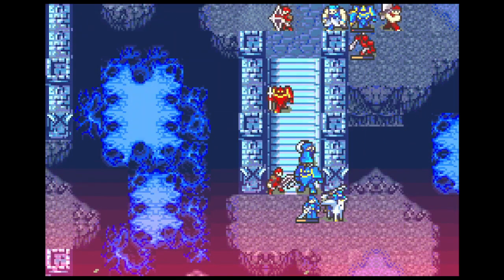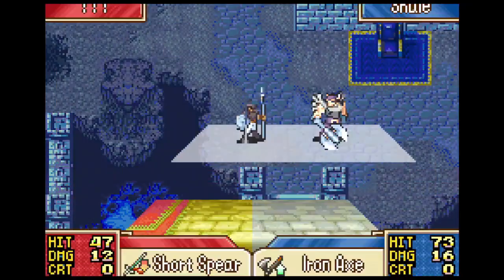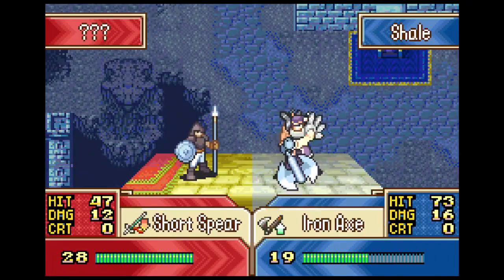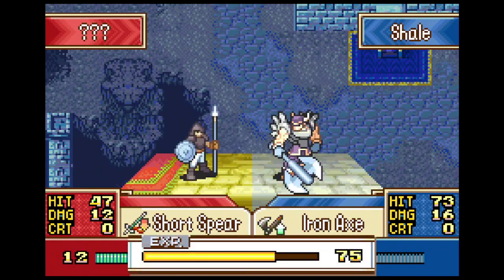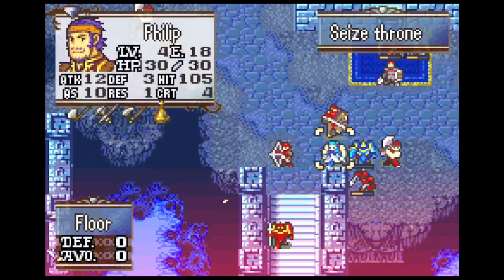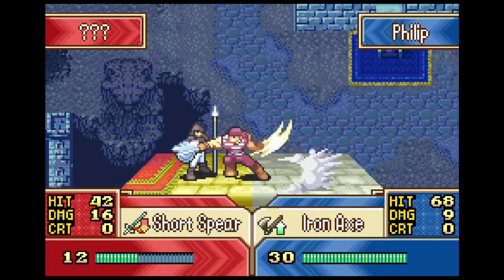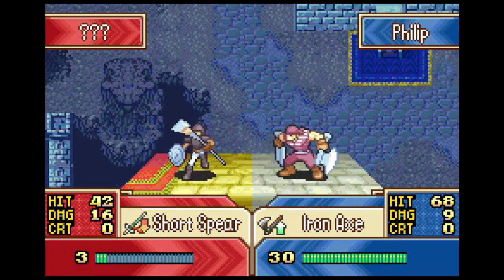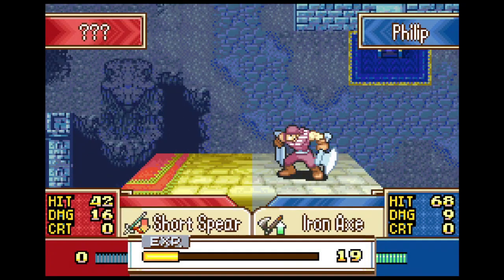What I did bother looking into is how we're gonna kill this boss. They're pretty dodgy — 73 hit is about the best we're gonna get. Unfortunately Shale can't double them, but that's where our good buddy Phillip comes in. With his base 10 speed, he's one of the only units that can double this boss, and that'll open up our path to a 4-turn.